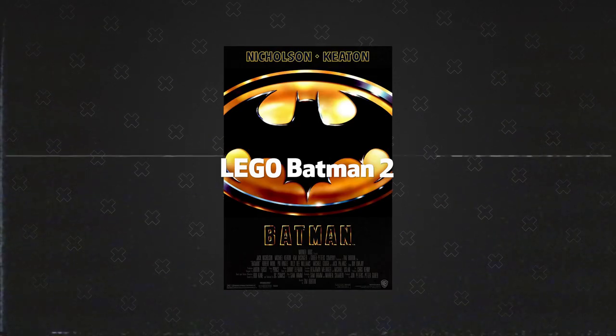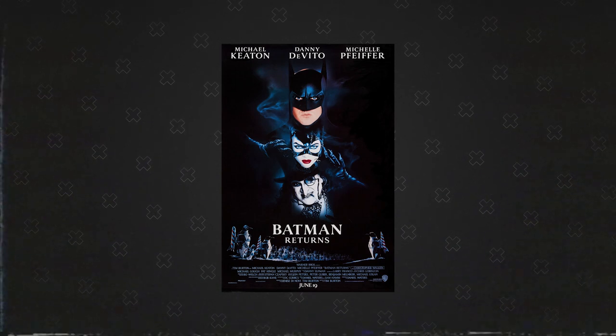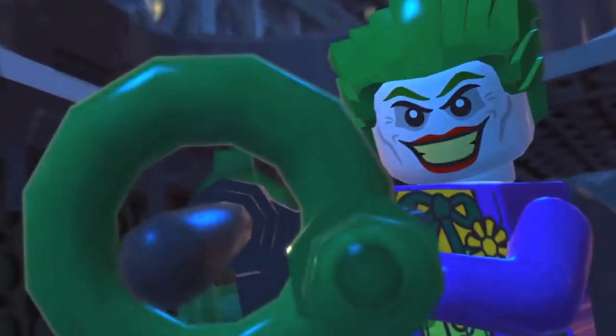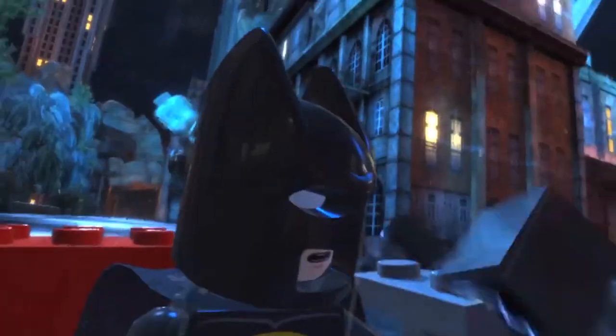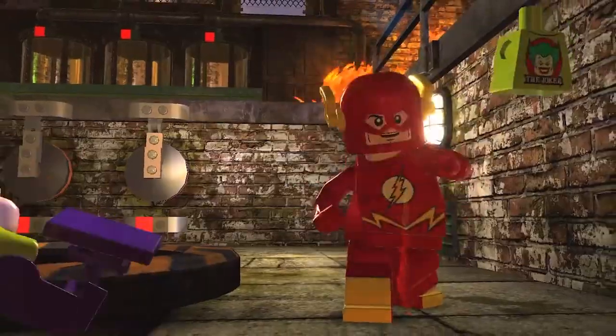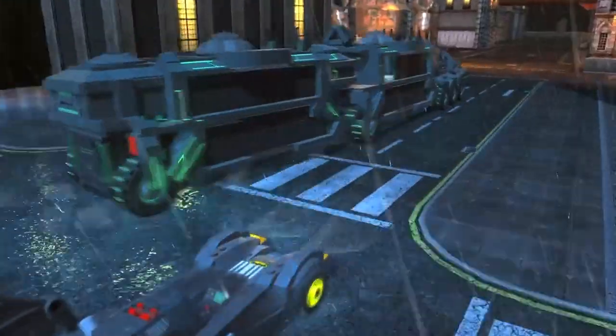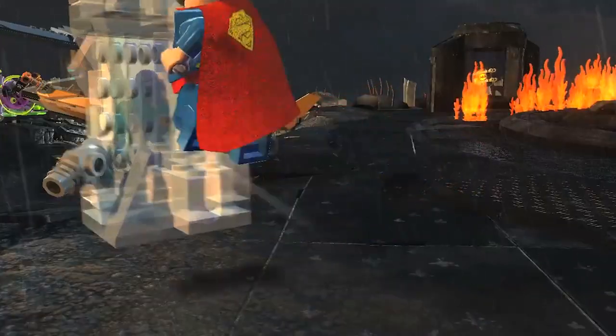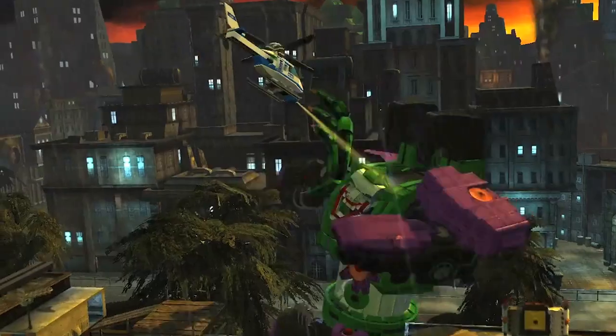Number 5: Lego Batman 2. Miss the old, darker version of Batman — like Tim Burton's movies or the 90s animated show? You should try playing Lego Batman 2, you'll love it! Fun fact: that's the first Lego game that introduced an open world, and what an open world it is — filled with lots of iconic locations like Joker's Funland, Arkham Asylum, Botanical Gardens, and many more. Overall, great level design, characters, and writing. Don't skip this game.